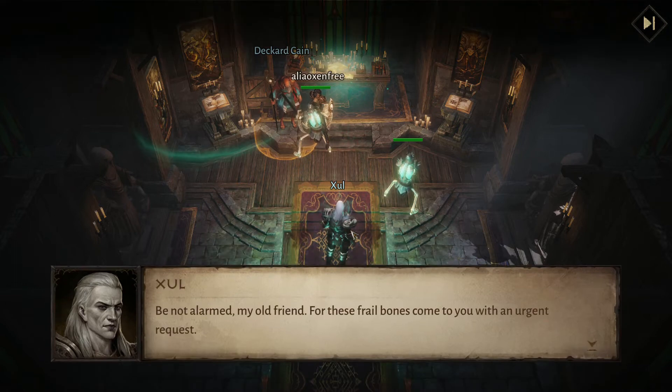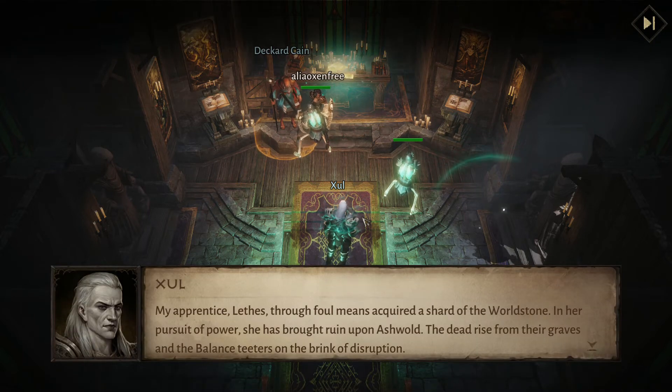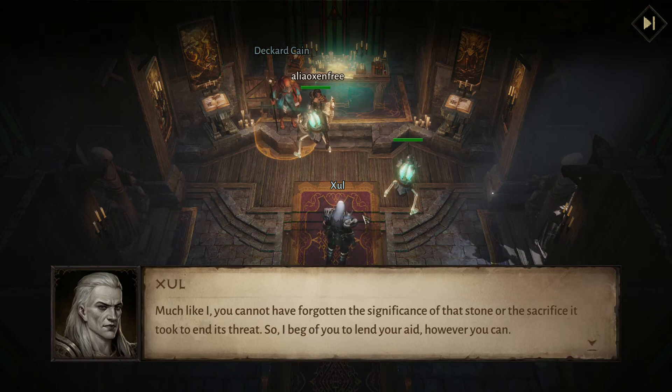Be not alarmed, my old friend, for these frail bones come to you with an urgent request. My apprentice Lethis, through foul means, acquired a Shard of the World Stone. In her pursuit of power, she has brought ruin upon Ashwald. The dead rise from their graves, and the balance teeters on the brink of disruption. You cannot have forgotten the significance of that stone, or the sacrifice it took to end its threat.